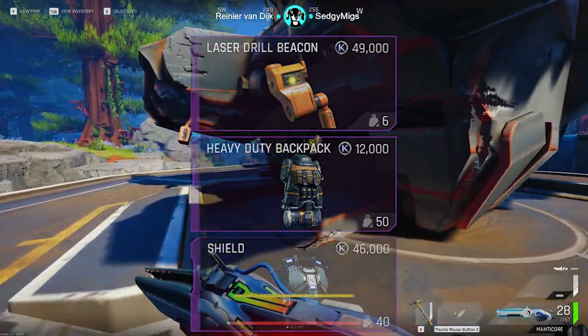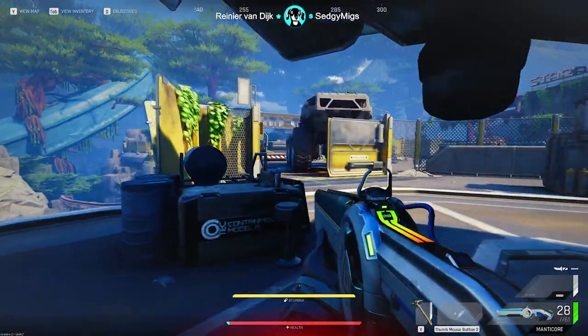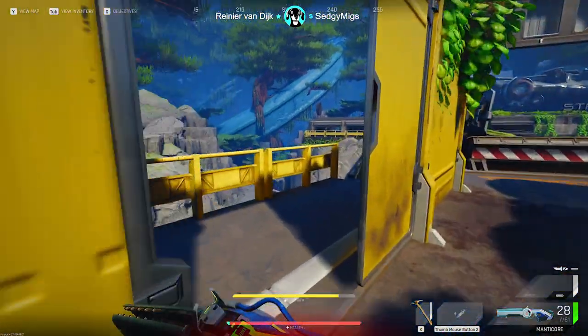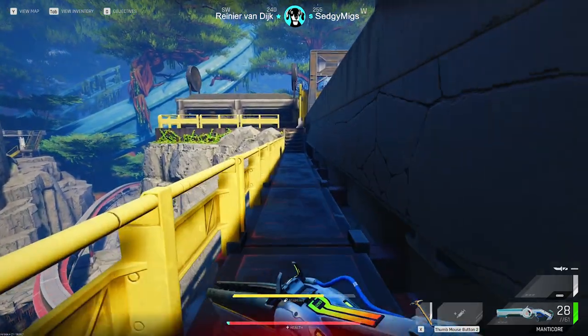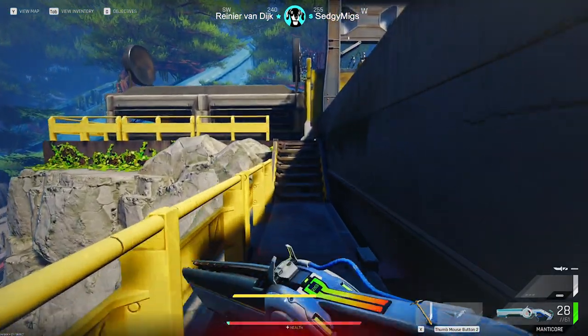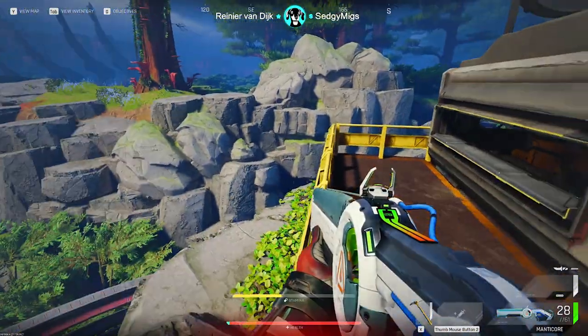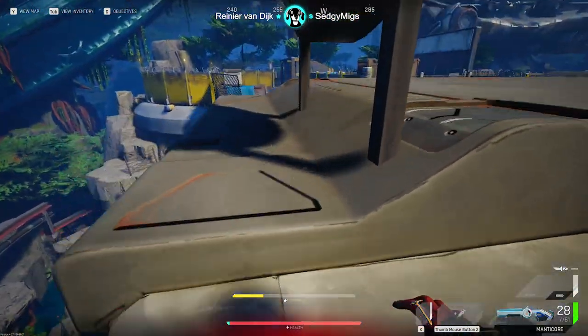Now let's take a look at exactly where all three of these spawn. The spawns for every item in the game are directly related to two things: the danger levels or tier level and the type of container. While you can find smart mesh and autoloaders in the crash ship on Bright Sands, it's much more rare and not really an effective way of farming them.